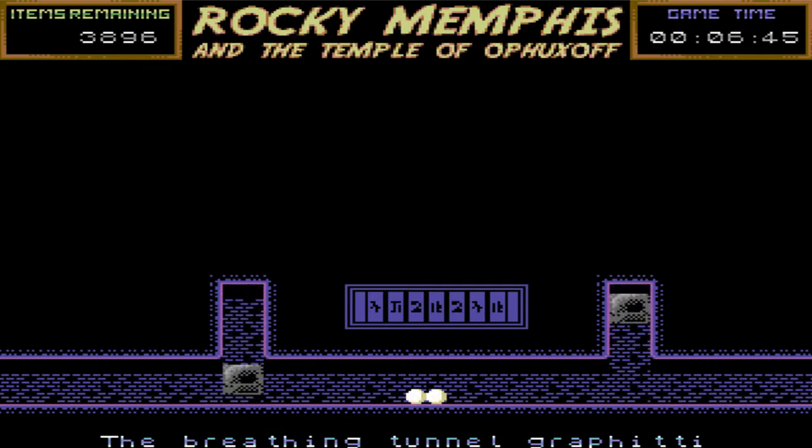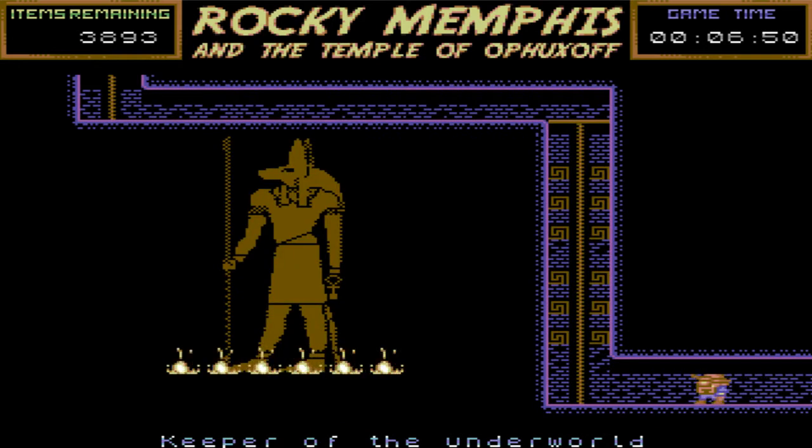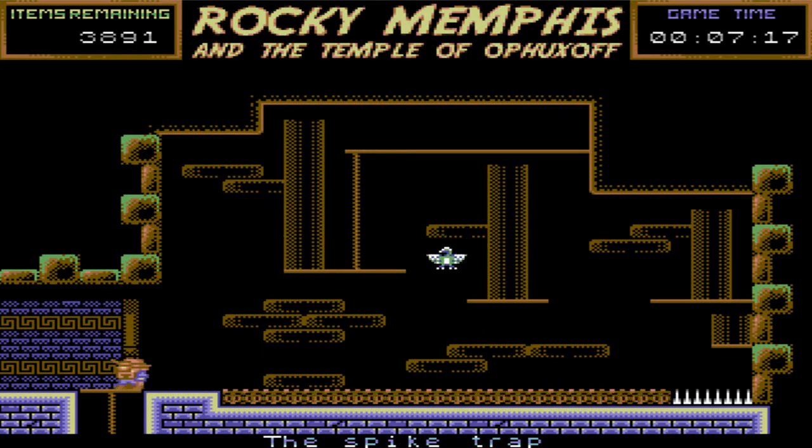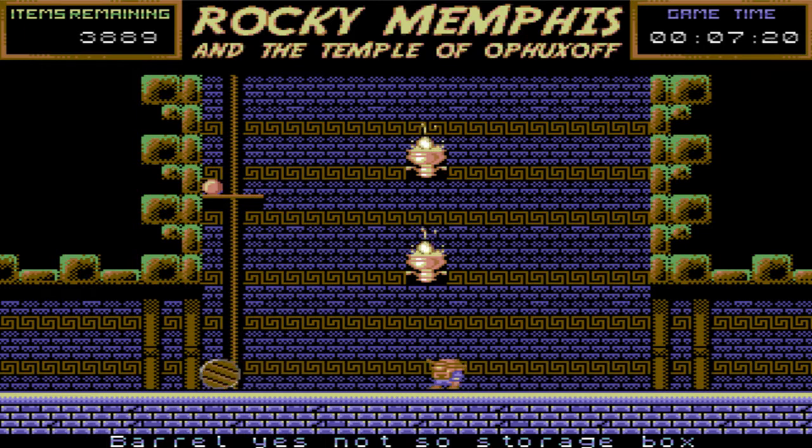Oh, I can really fly up those ropes — that must be handy in gym class. What is this? Conveyor belt? Okay — all I can do when I'm touching that thing is just go with it, or jump, but I can't walk. Man, if this game didn't have a map, I don't think anyone would ever beat it. I don't know how you're supposed to remember where you have and haven't been aside from that.